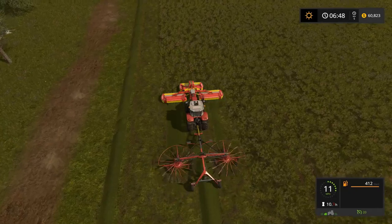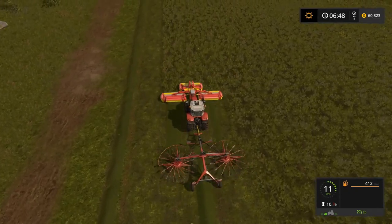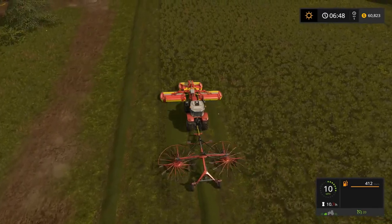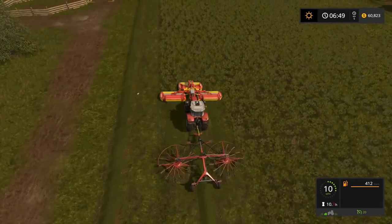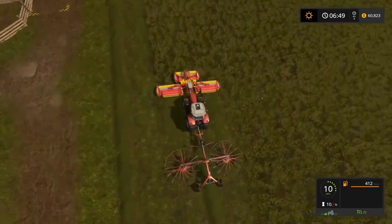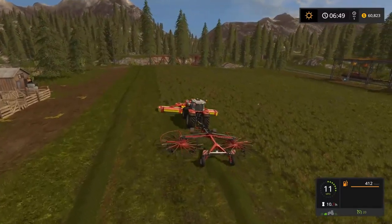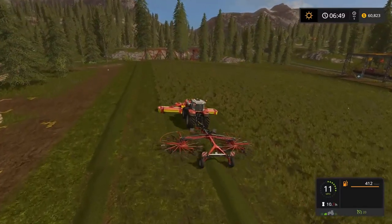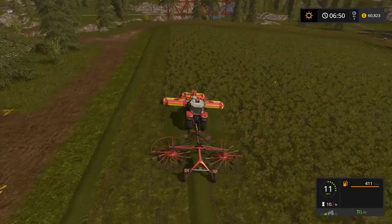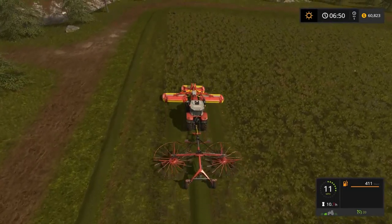I just got to noticing as it cuts the grass, it changes the color of the soil underneath to a non-fertilized state. So it drops it back into a dry dirt look instead of the wet dirt look over here. If we could flip over to the main map, it would probably show the fertilizer going away as I progressed.